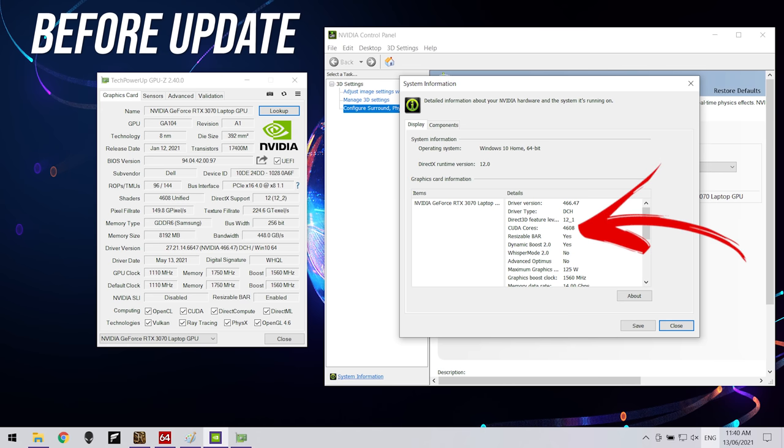It's worth noting that the 1080p 165Hz screen means we're stuck with Optimus. The 1440p 240Hz or 1080p 360Hz options come with Advanced Optimus and G-Sync, so I would expect those to perform even better than what I'm showing here.